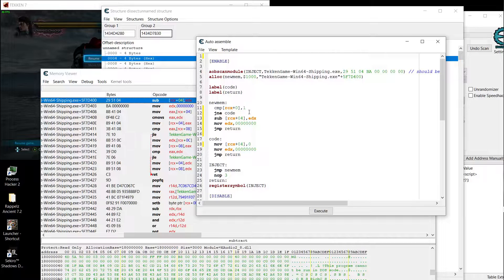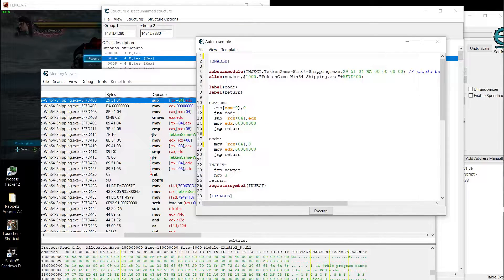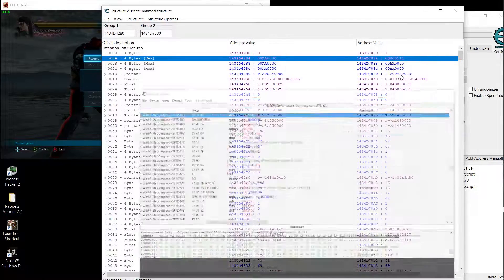If you want to kill the left side put one here; if you want to kill the right side put zero. Then go to File, 'assign to current cheat table.' There was something wrong — I didn't put a space. Sorry about that.